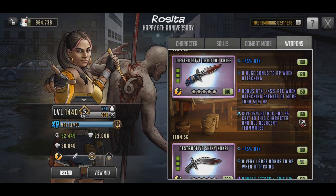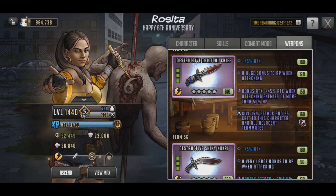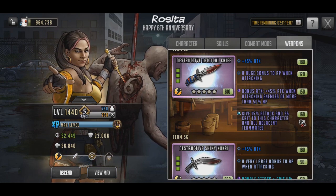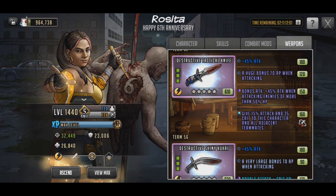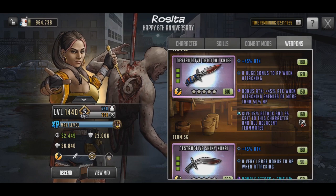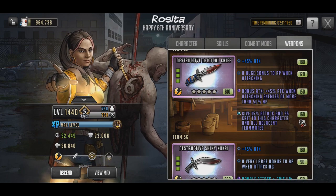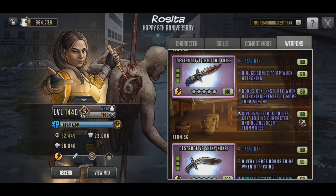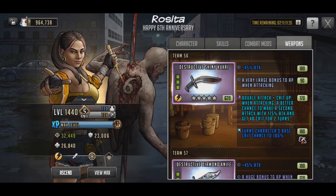That being said, I'm the type of person where the first time I build a weapon I build it to last — I don't want to build it for one character and not have it be usable on others in the future. Although she doesn't need AP because she can use her signature move every turn, the next character I use this weapon on might need AP, so I did put the AP bonus on it.